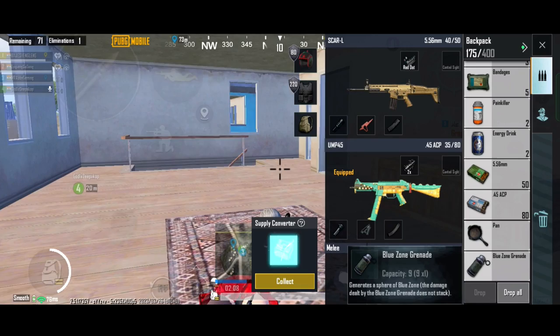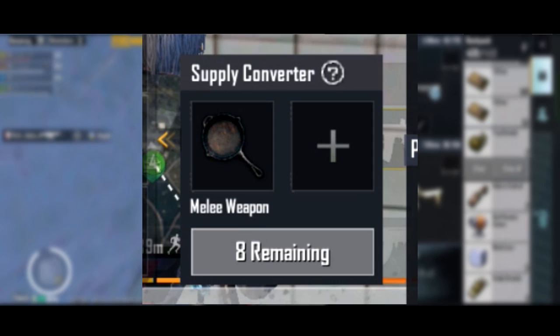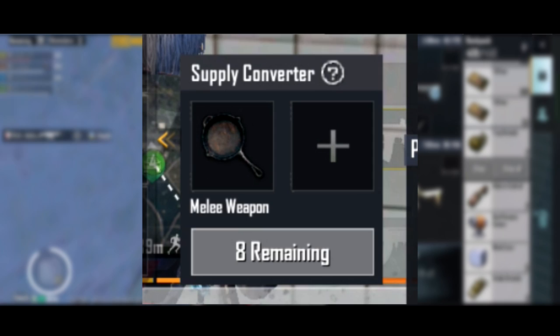Most of the time I combine a pan and a grenade to get the grappling hook. This means your luck chance will be increased by combining these more and more. That's all for the video — hope this helped you in an easy and simple way.